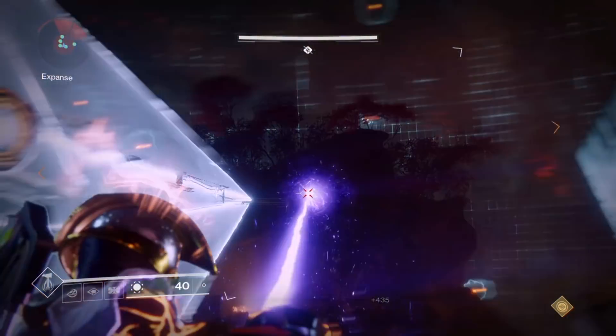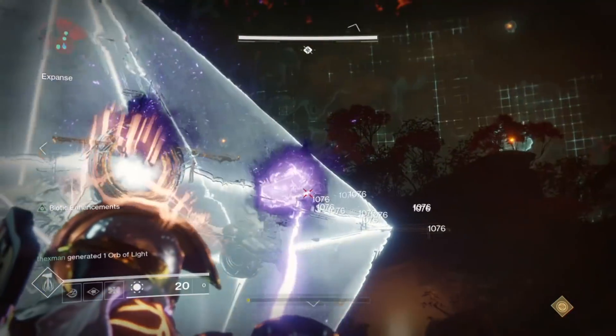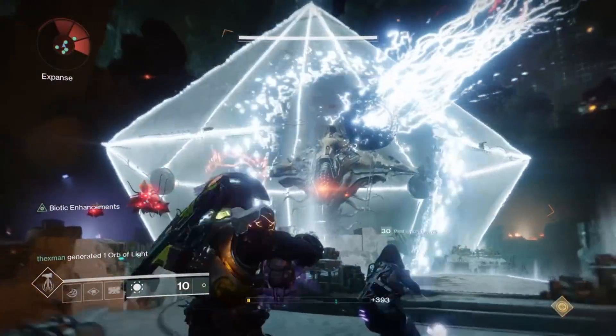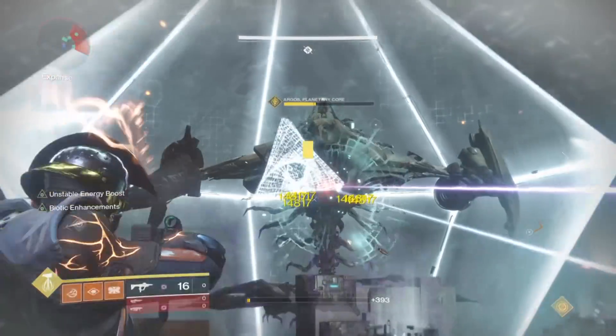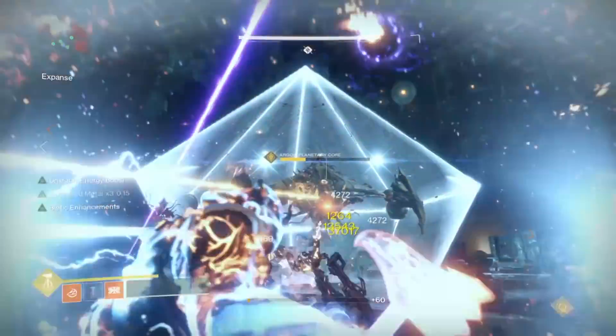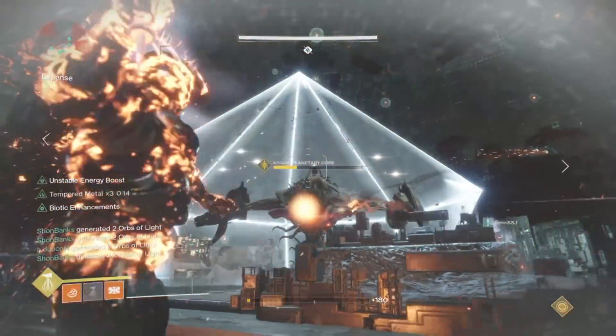For example, heavy ammo runs. Almost all the time when you wipe from an event, you need to go get heavy ammo from somewhere, or as you're finishing the event you have to run and find some purple bricks on the floor. With this modifier, you don't need to do that. All you need to do is waste your ammo, and sure enough you'll have your heavy ammo right there waiting for you.